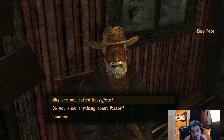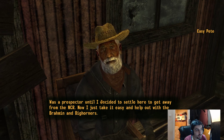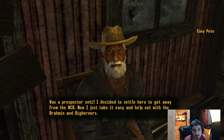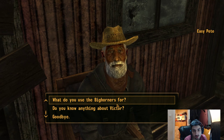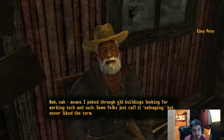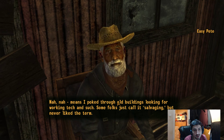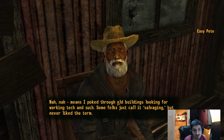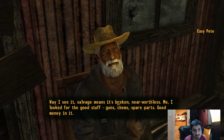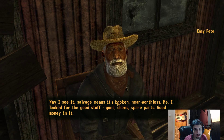Why are you called Easy Pete? Was a prospector until I decided to settle here to get away from the NCR. Now I'll just take it easy and help out with the Brahmin and Bighorners. I don't know what either of those things are. You're a prospector - like digging for gold and silver? Means I poke through old buildings looking for working tech. It can be more valuable than gold and silver, right? I know it's salvaging, but never liked the term. The way I see it, salvage means it's broken, near worthless. Me, I look for the good stuff - guns, chems, spare parts. Good money in it. I'm with you, dude.